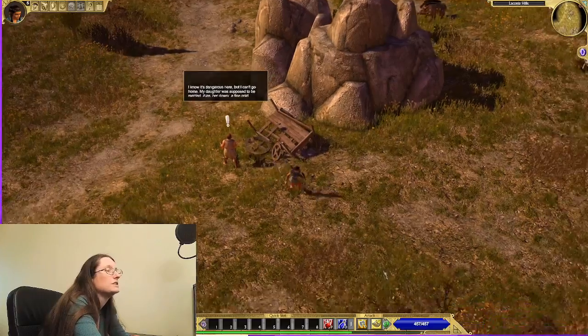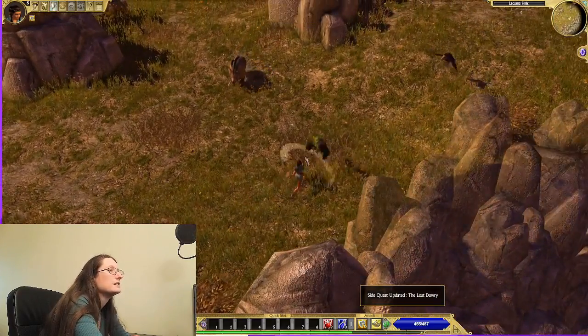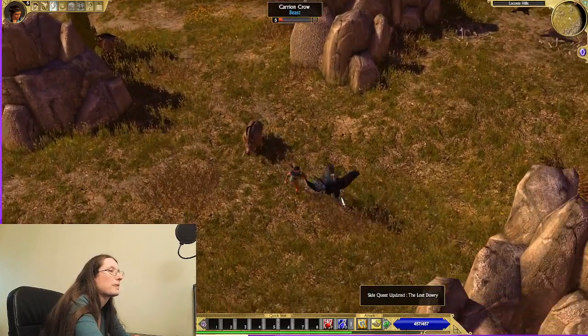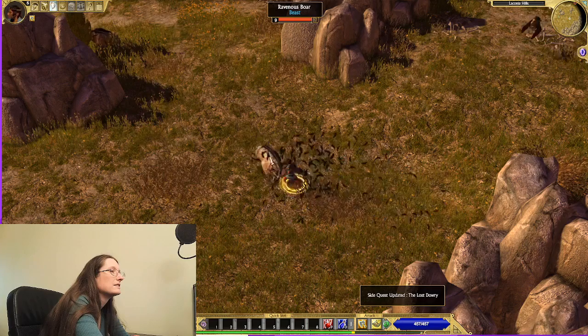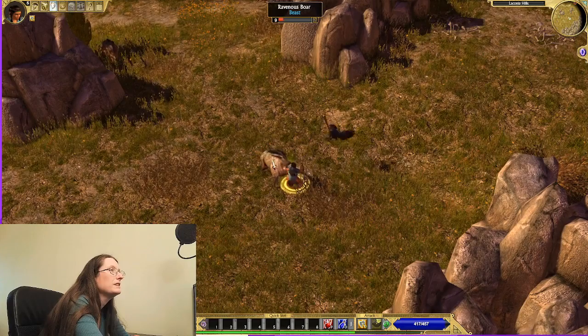Here we'll talk to Three Ages and he will give us the Lost Dowry quest. Then we'll use our War Horn.